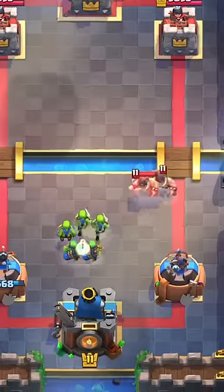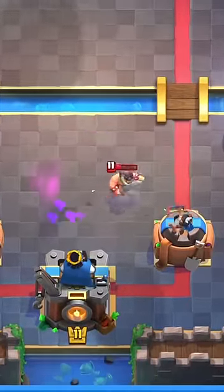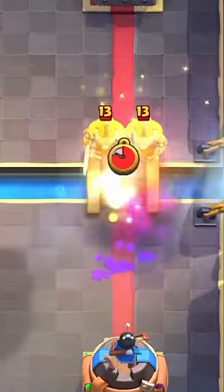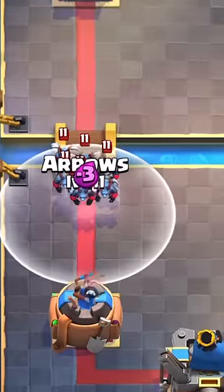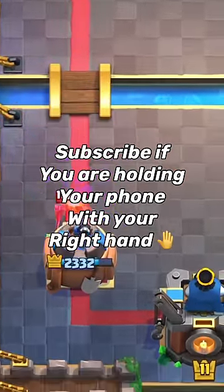Use the goblin gang placed in this position to stop the elite barbarians — I know this is obvious but trust me, you need this. Use the rocket to counter elite barbarians, but you need very precise timing. And the final pro tip: use arrows to kill the minion horde. Subscribe if you're holding your phone with your right hand.